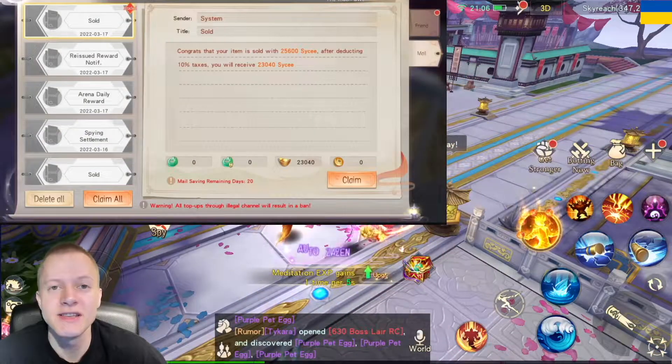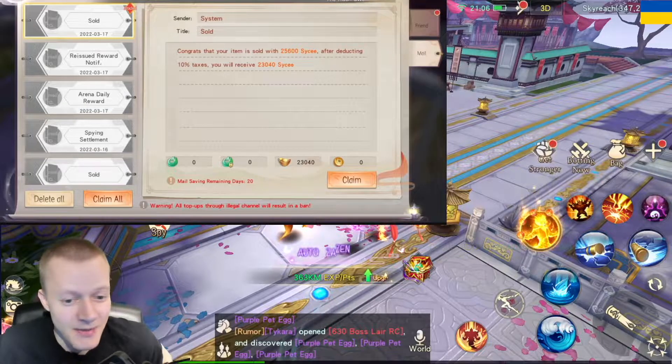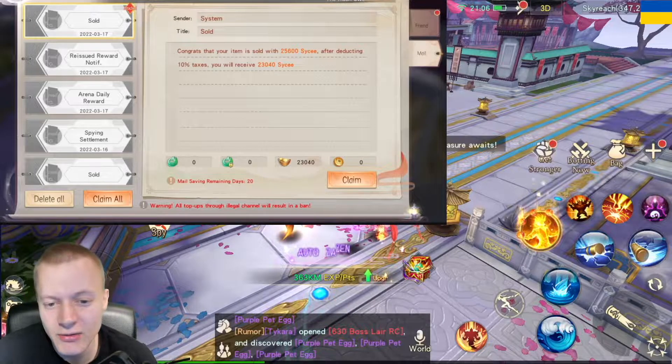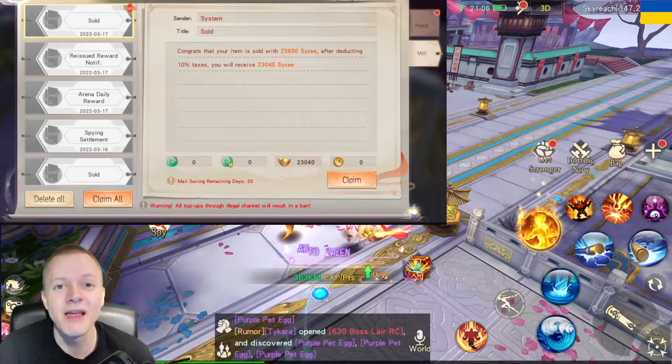You probably saw this in the thumbnail: 'You have sold your item for 23k.' You may be wondering how do you get 23k Psyche — well, I will explain it.